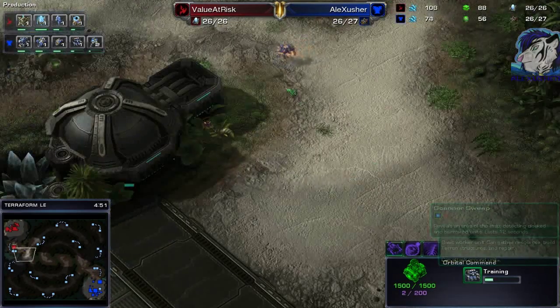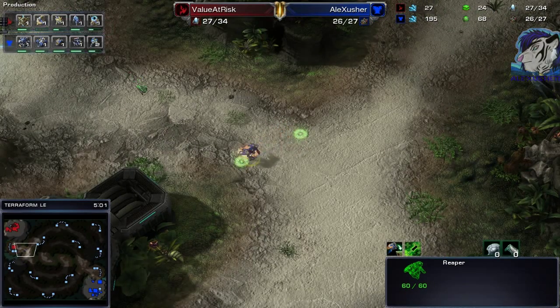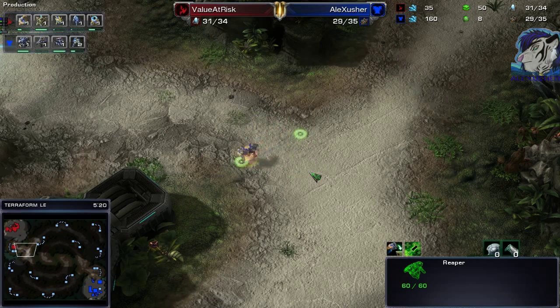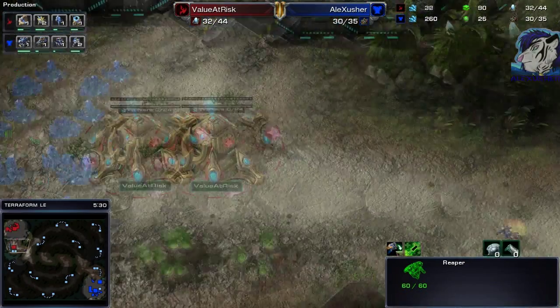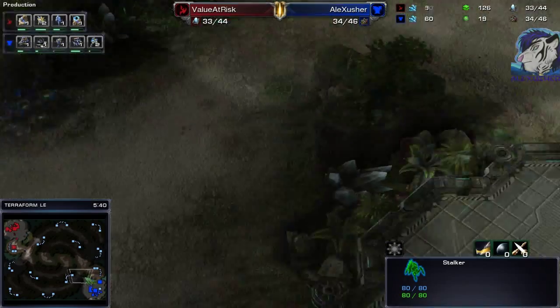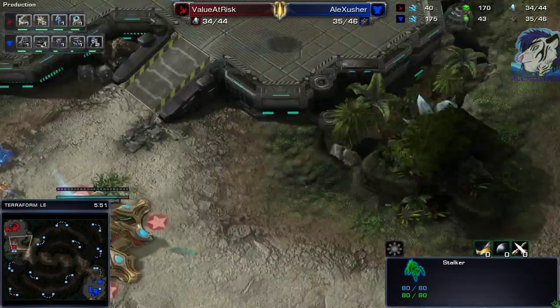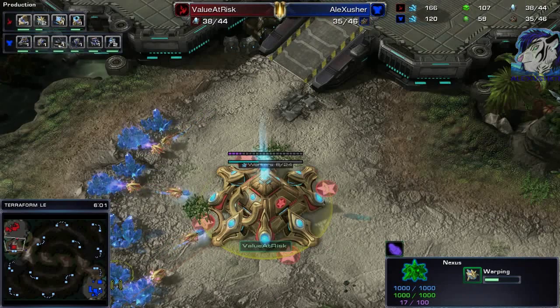Two marines being produced, Mule going down, reaper patrolling. You need to be so careful with that reaper out of the map, because a stalker with the Mothership Core can stutter-step against the reaper and by the time you react it's too late. You need to have an eye on the minimap at all times. The reaper is the only thing keeping your opponent back — if you lose it, you lose a lot of kiting potential against the stalker. Robotics Facility going down.